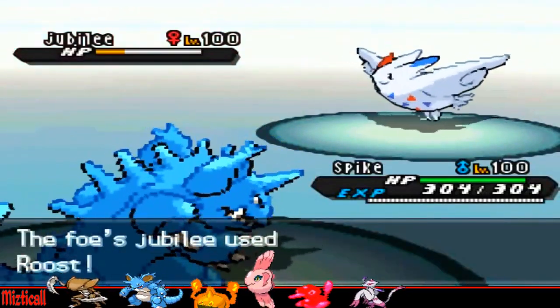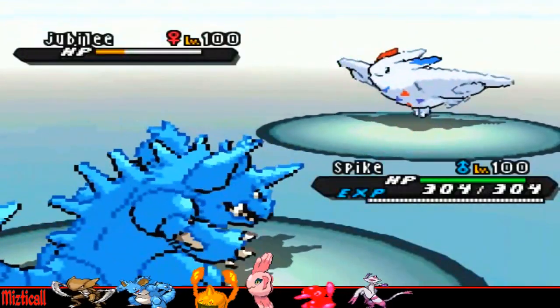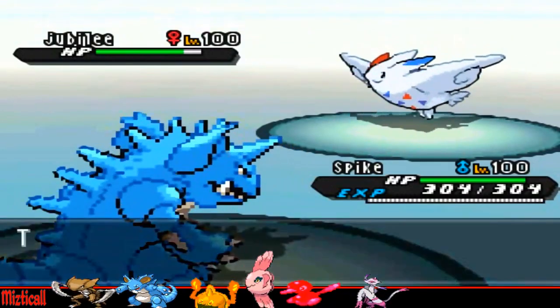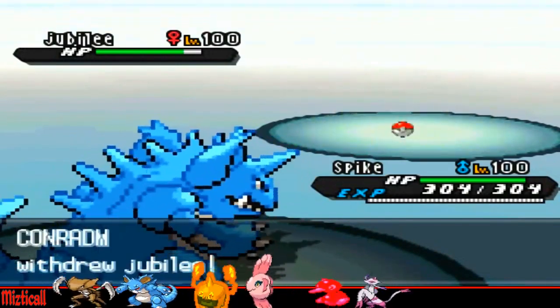As you can see, that Ice Beam does loads, and his Roost is not going to be able to get him up to quite the amount he was at before, so basically it means I'm going to win this battle of stalling, roosting, Ice Beaming, Thunderbolting shenanigans. He knows that, so he's going to decide to switch and he goes into his Typhlosion.